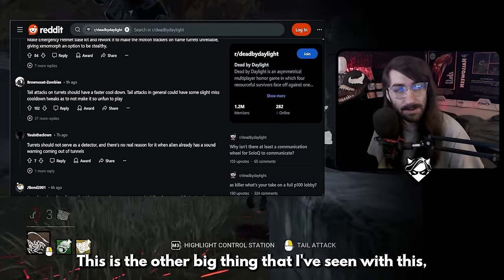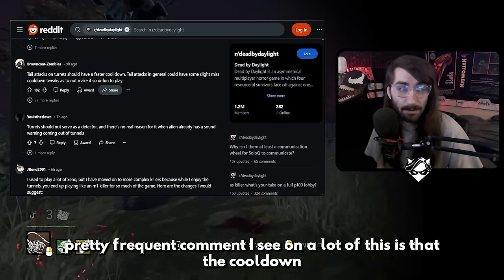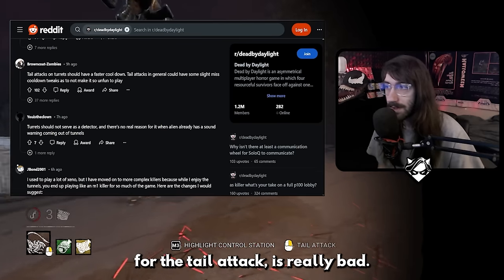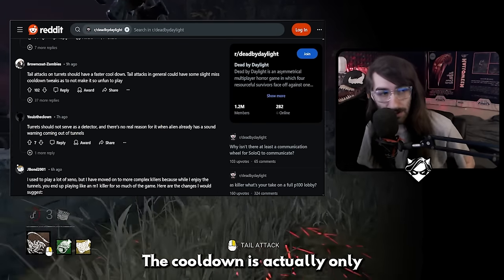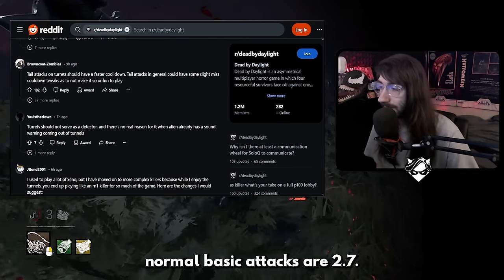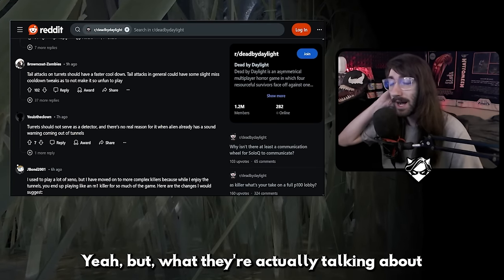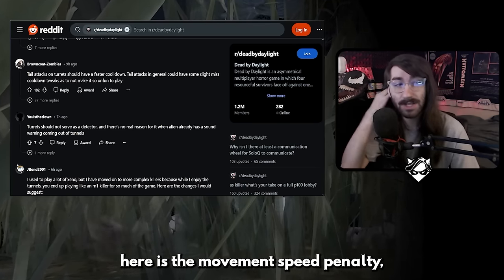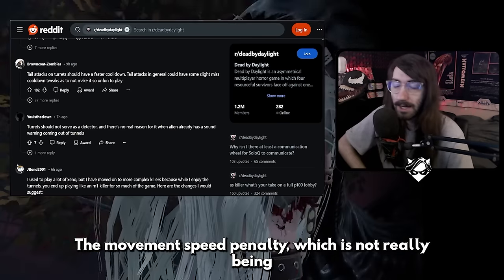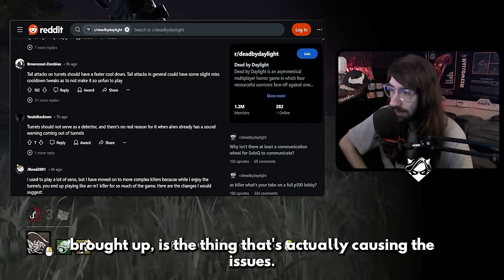The other big thing I see frequently commented is that the cooldown for the tail attack is really bad. It's not actually the cooldown — the cooldown is only 0.3 seconds away from a normal basic attack. Normal basic attacks are 2.7 seconds; the tail attack itself is 3 seconds of cooldown. What they're actually talking about is the movement speed penalty, because that's what makes it feel bad. The cooldown is actually not too terrible — it's the movement speed penalty that's causing the issues.